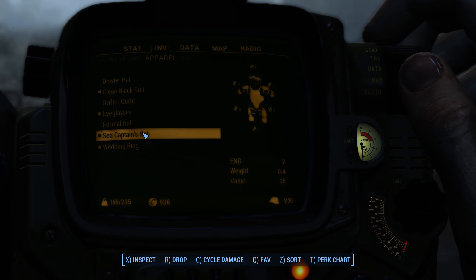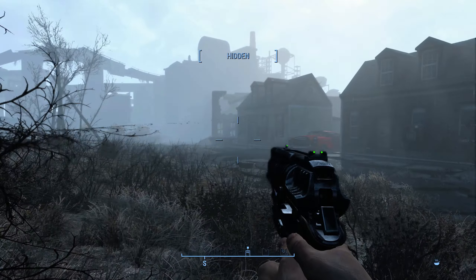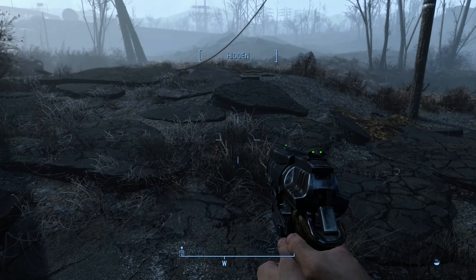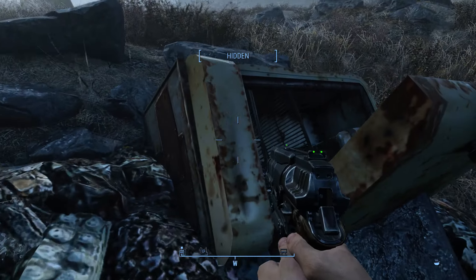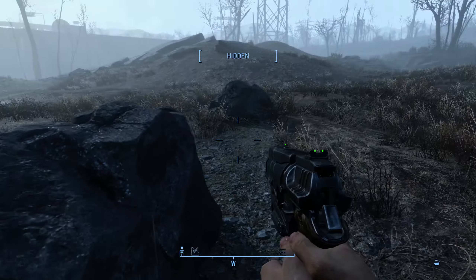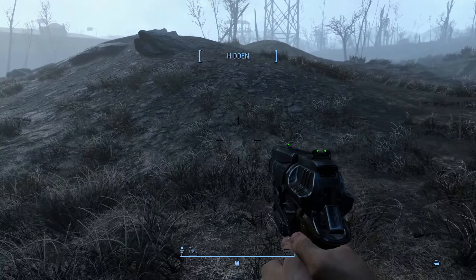You get the idea. Alright, let's shoot some people in the head. I've approached a couple of times now, so I think the best thing to do is to pick off the guy that's on the roof. It's not entirely different than Skyrim in that I am hidden — and it says I'm hidden. It turns red if I've been seen, basically.